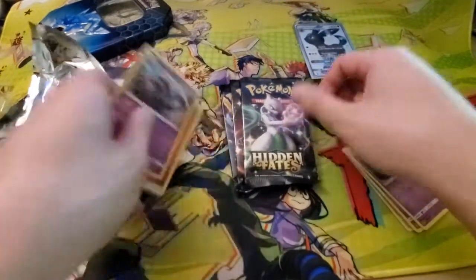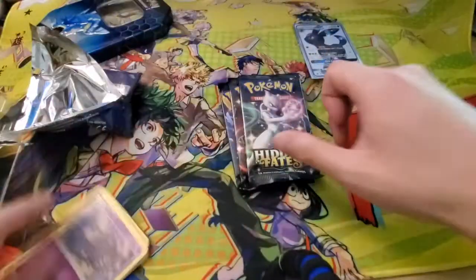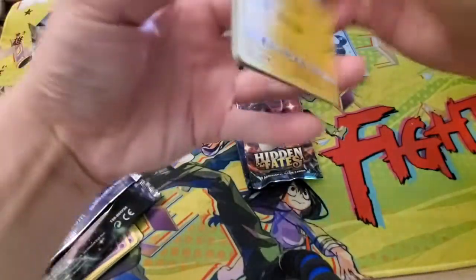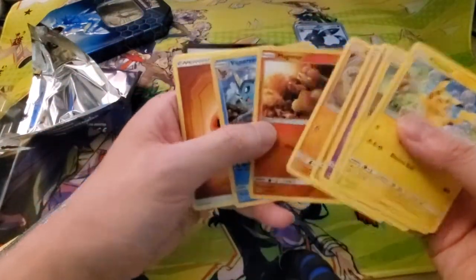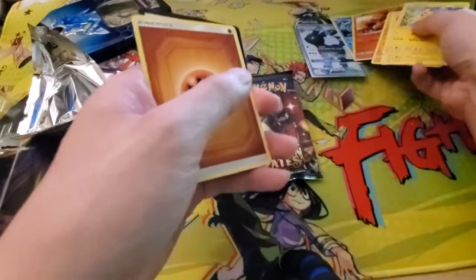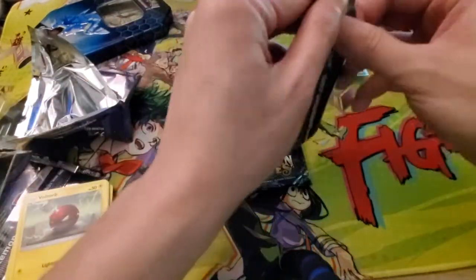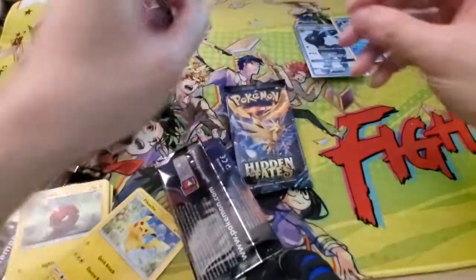The rest of the first pack — nothing too crazy. Mewtwo pack next. We got a reverse Magmar and the holo Vaporeon, so we're keeping up with the Evolutions — not complaining. Still can't believe we pulled that Umbreon. Definitely one of the most expensive chase cards in the set. Super happy with that.